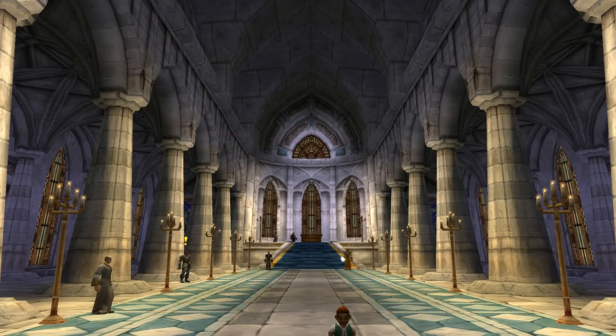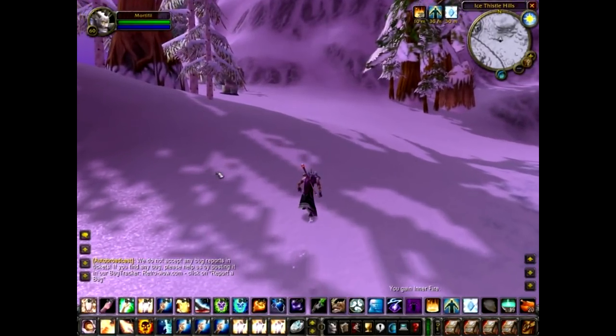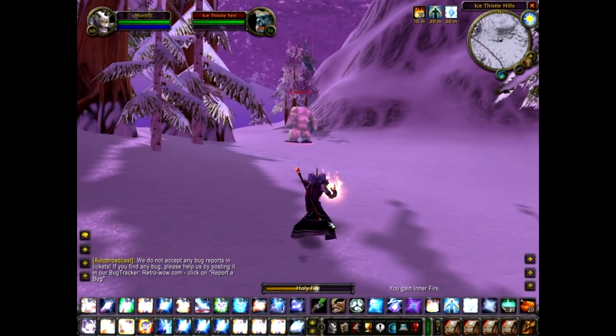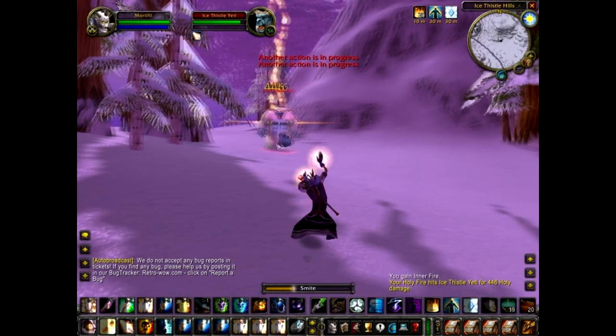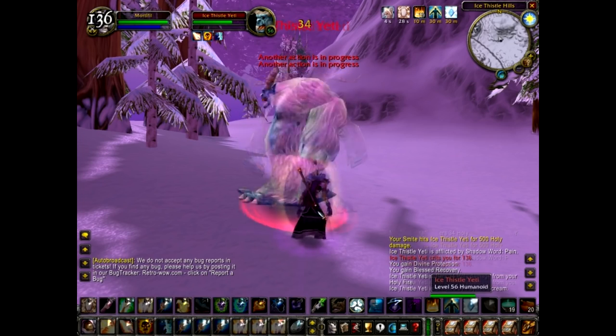If you still decided to go for Holy DPS, your rotation was: open with Holy Fire, apply Shadow Word: Pain, spam Smite until the target was dead, and use Mind Blast when it's off cooldown. Early Vanilla Shadow was the go-to spec for damage, and anyone who tried Holy DPS found themselves doing lackluster damage that didn't come close to their shadowy brothers.